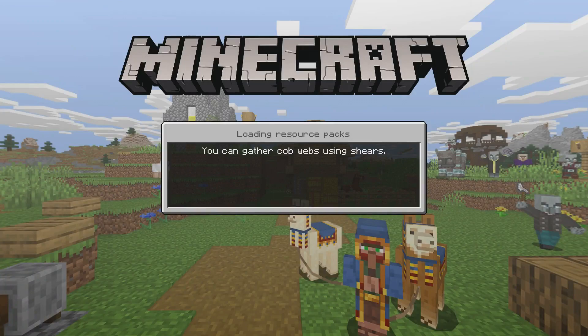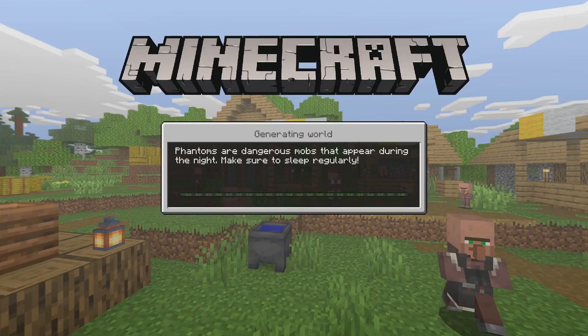You might say it's a little bit cheaty because everything is basically near you. But it might be a little bit cheaty — you've got a village outpost, you've got a mansion, and you've got like two villages next to you.